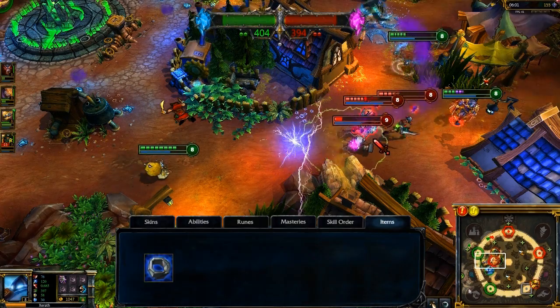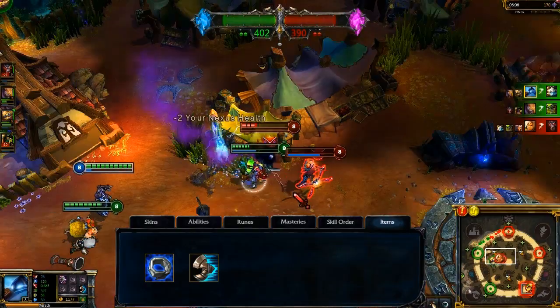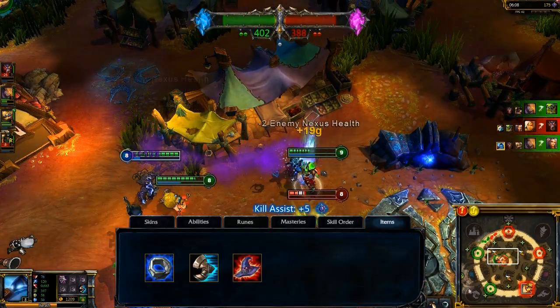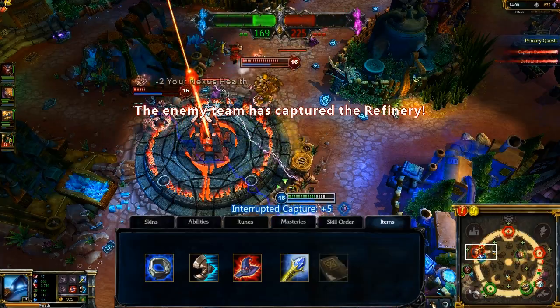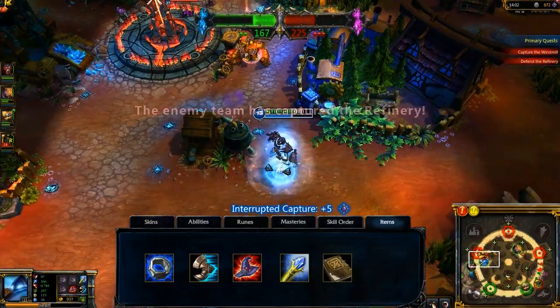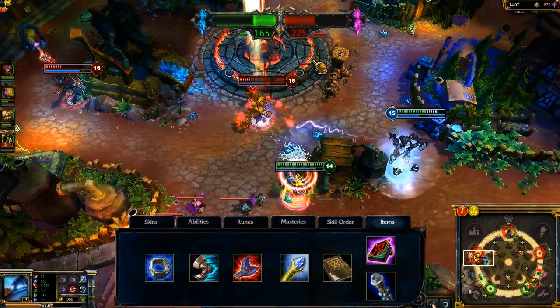For items, I grab a Doran's Ring in Classic or Sorcerer's Shoes in Dominion. After adding Sorcerer's Shoes, I immediately grab Rabadon's Deathcap. With my core build done, I add utility and damage with Rylai's Crystal Scepter and Will of the Ancients. I finish out my build with Morello's Evil Tome for cooldown reduction and Void Staff if my opponents start to get more magic resist.